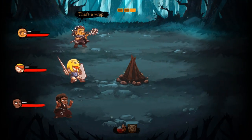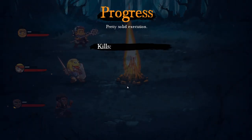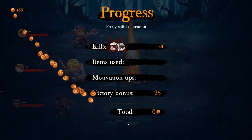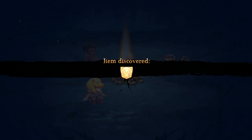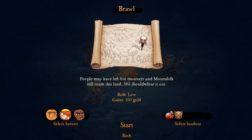You have to find a merchant on a journey to buy more items. That's a wrap — that was very, very easy. Pretty solid execution. Got some money and off we go. Let's go and discover a new item — we're gonna embark on a new journey. Let's try to take on the monster pack — that seems interesting. 100 gold, better than staying here. People may have left but monsters and morphers still roam this land. Let's go.